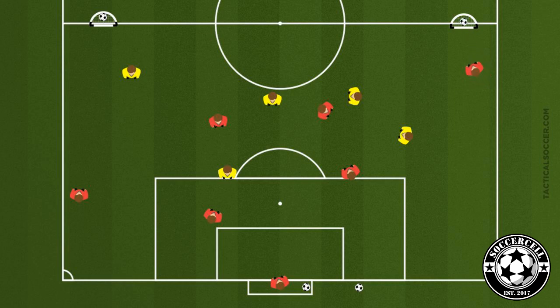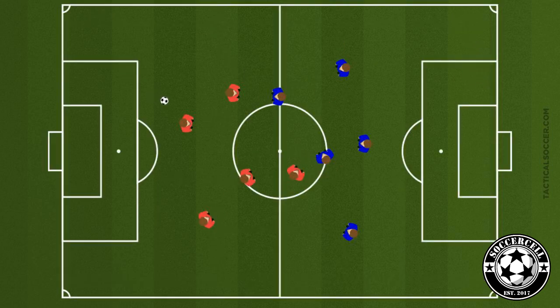You can progress this by adding a target player for the defensive team to try and find, allowing that player only to move laterally along the halfway line. To make it easier, add a build-out line so that the goalkeeper and defenders have more time to play. To make it harder, allow a maximum of only three touches. There are two coaching points you should definitely familiarize yourself with.